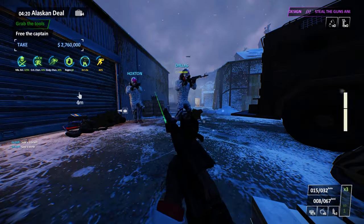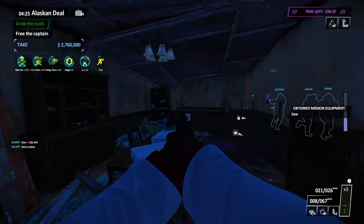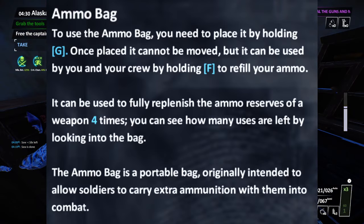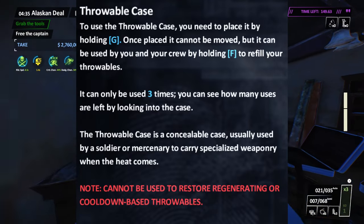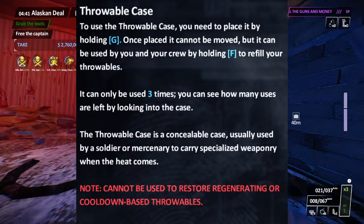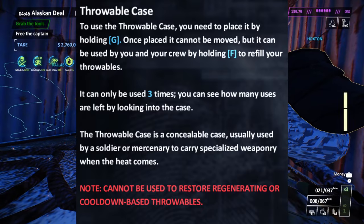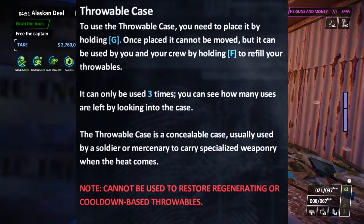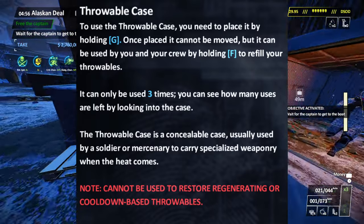Let's go over the changes to deployables. Starting with the ammo bag — it is basically unchanged, and Bulletstorm still exists and is very strong. Next is the throwables case, which replaces the useless armor bag. The throwable case was in Res mod way before they added the ordnance bag to Payday 2 and Payday 3. The way it works: one charge restores all of your throwables, similar to the dead drop mechanic.